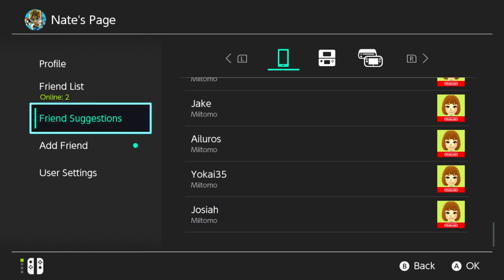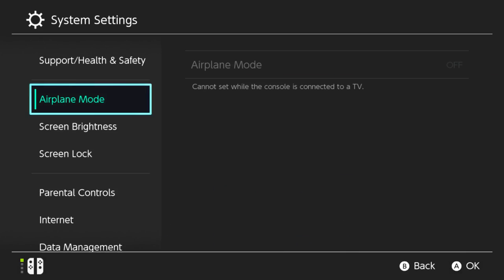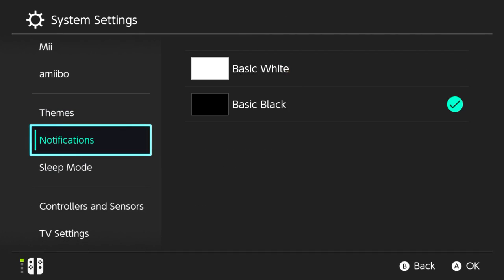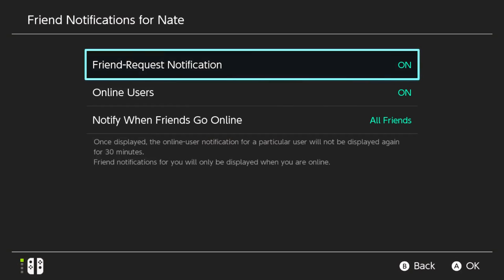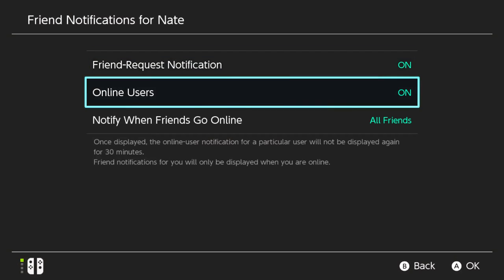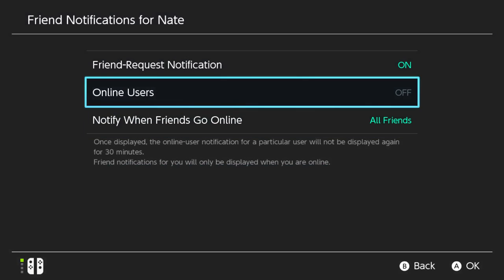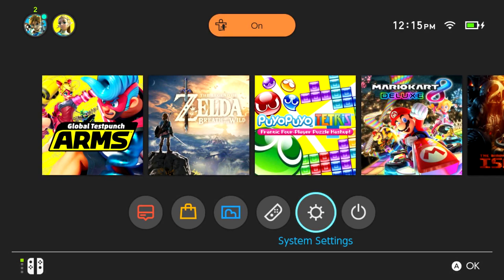It says you can receive notifications when your friends go online. To turn this on and off, head to system settings, notifications, friend notifications. Select your user — you can have notifications on for all friends, or set it to best friends only, or none if you want to get rid of those notifications entirely. That's a cool addition.